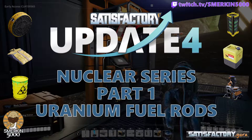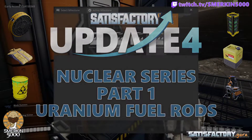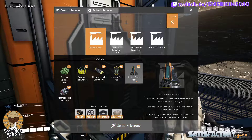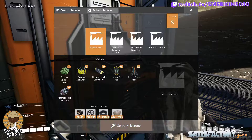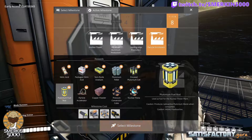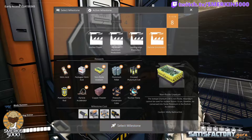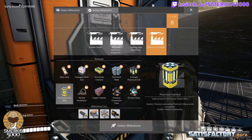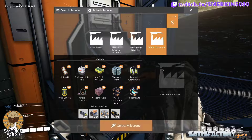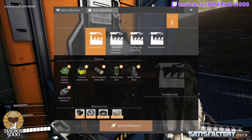To begin the nuclear process we need to unlock it in the hub — that's part of tier 8 nuclear power. This will give us the uranium fuel rods and the nuclear power plants. The nuclear power plants generate uranium waste when they burn uranium fuel rods. Later on, part of the particle enrichment process lets you create plutonium fuel rods, which takes the uranium waste and converts it into plutonium pellets, allowing you to sink the plutonium fuel rods and have a zero-waste setup. That's something we'll do in the future — right now we're simply focusing on getting nuclear power up and running.